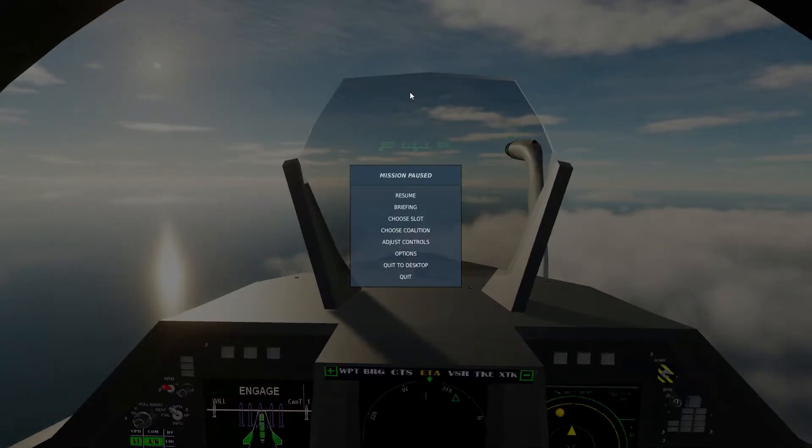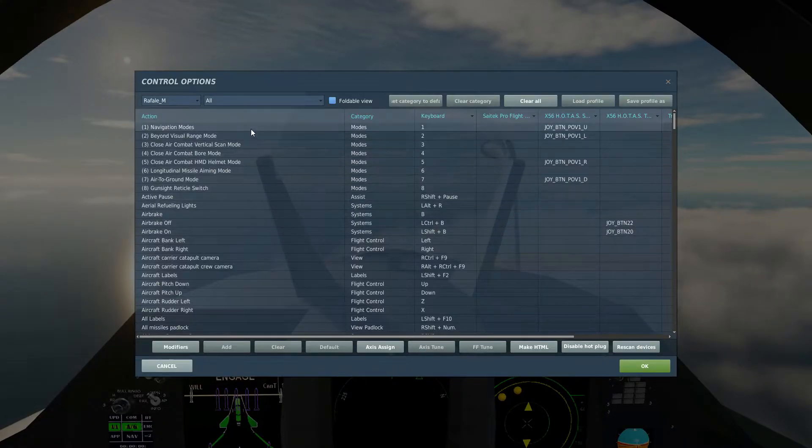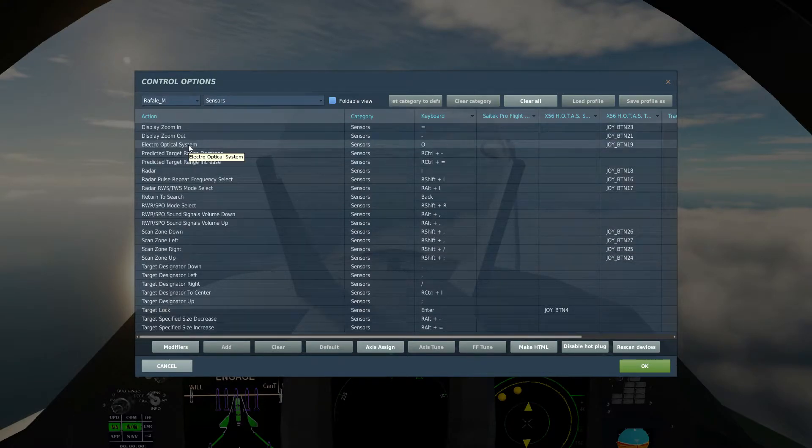I'll just run through the keys that you're going to need. These are the different modes — this is the one I'll be using today — and the longitudinal missile aiming mode as well, if we get close enough. From there, you're going to want to go to Sensors. You're going to want to use the electro-optical system, which on the SU-27 and SU-33 is that glass dome just below the front of the canopy, which houses an infrared seeker head separate to the missiles. You can use that to guide those missiles, or at least search or track for a target via that sensor.